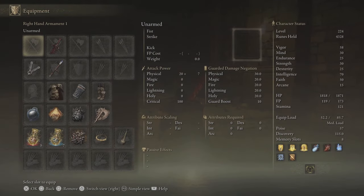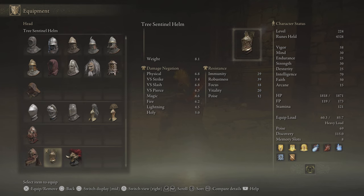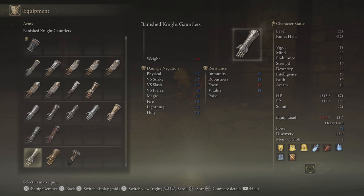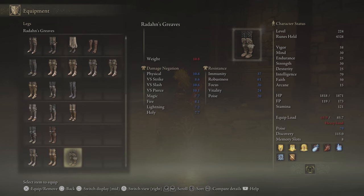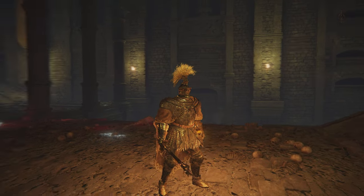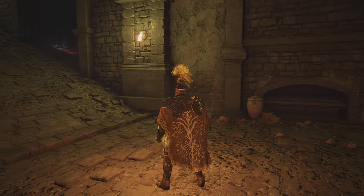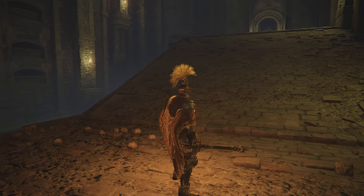Lovely, nice set. Let me put on that gear set and show you guys. That's the Tree Sentinel helm, Tree Sentinel armor, Tree Sentinel gauntlets — some really nice stats, you can see them there — and Tree Sentinel greaves. So that's the full Tree Sentinel gear set. The gear set is looking really nice; I like the style, and it has some nice stats.